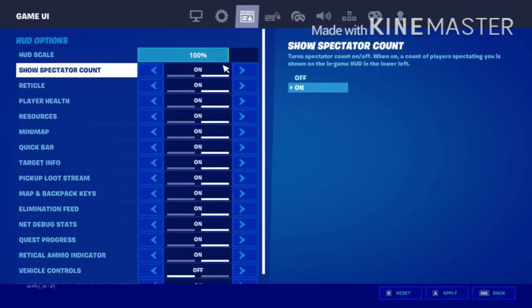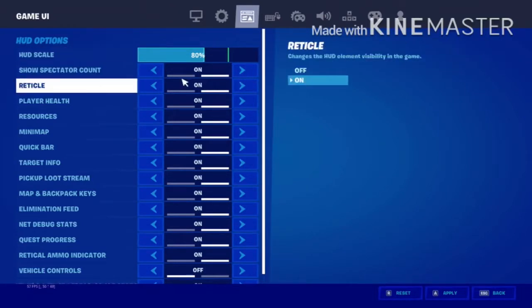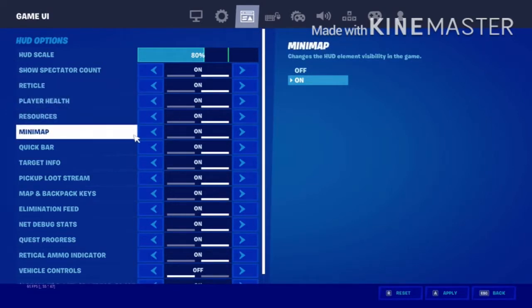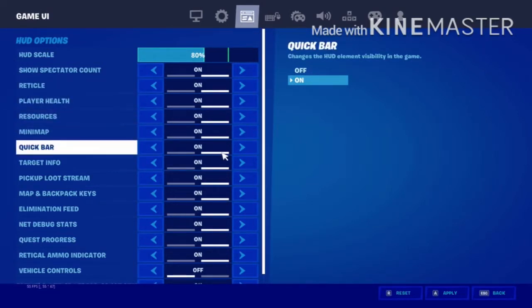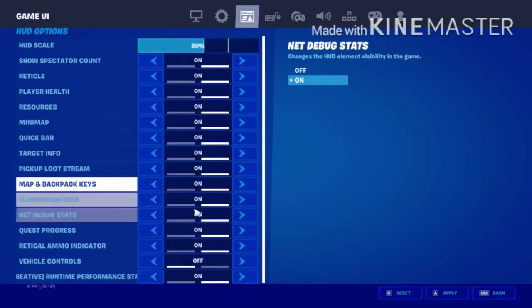HUD scale I have on 100, might actually drop that down to about 80. Show spectator count yes, vertical on, player health on, resources on, minimap on, quickbar on, totem mode on — all of this stuff on.